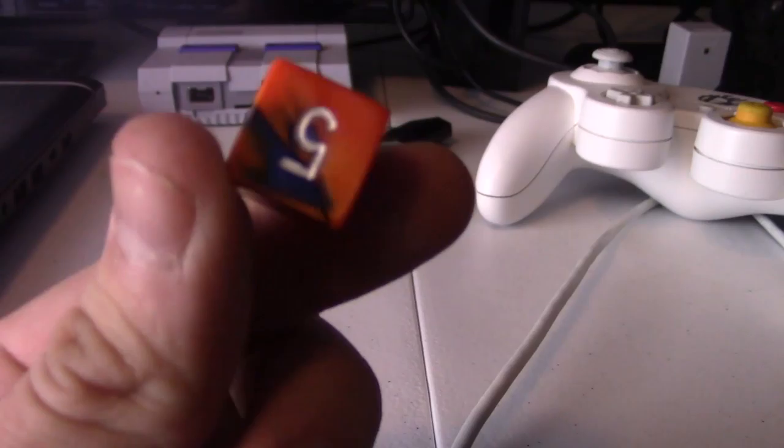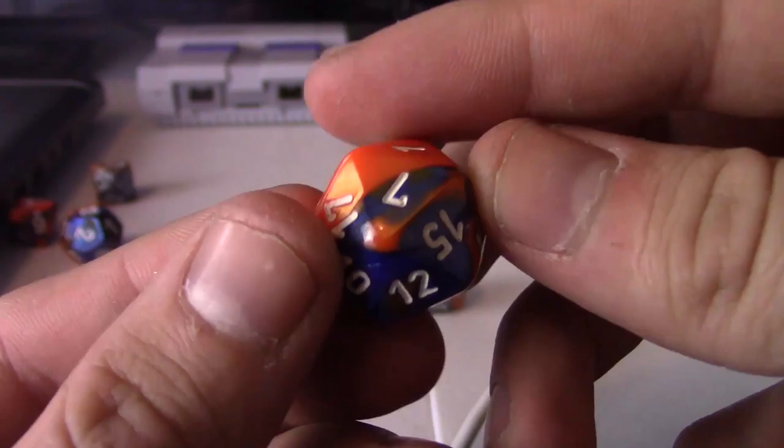You can use a six-sided die, a twelve-sided die, or even a twenty-sided die like I like to use. The easiest way to explain it is just to show it in-game.